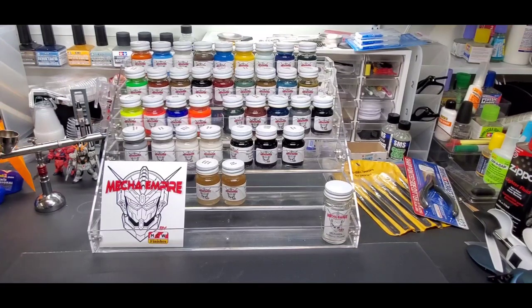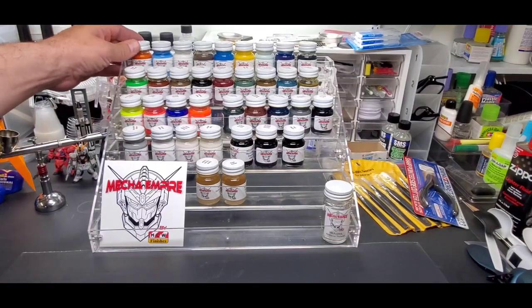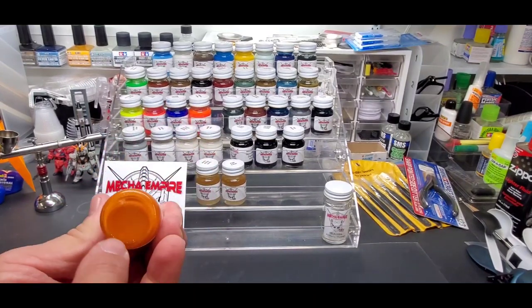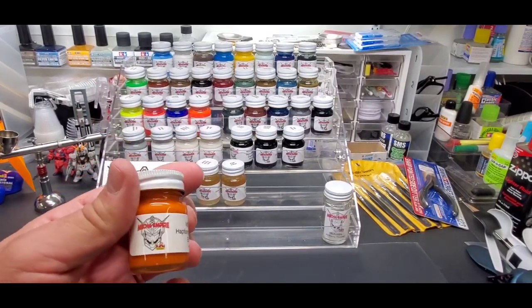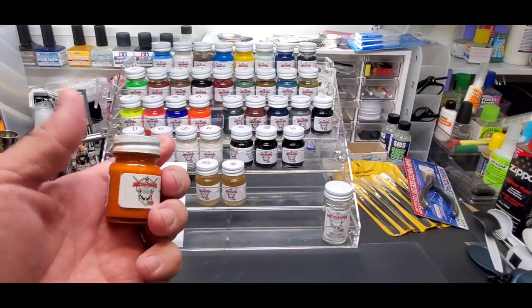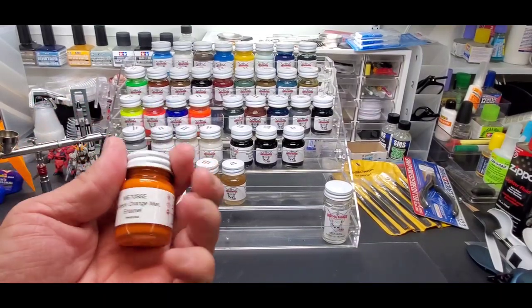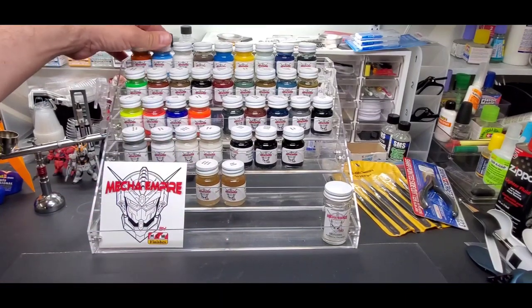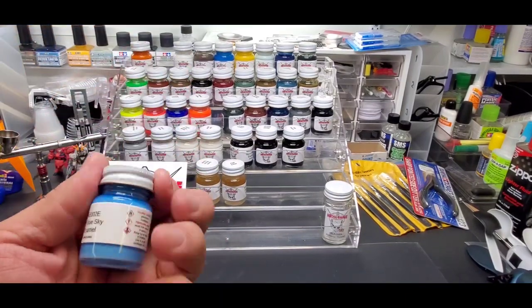Here are all the colors that have just been added, in addition to the 20 that were added a few weeks ago. Haptism orange — this is a metallic, very subtle though. You're not going to see flakes like you would in a heavy carbon-type metallic. Very subtle, but a beautiful hallelujah haptism orange.